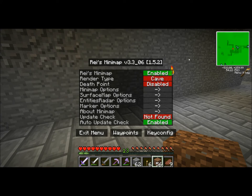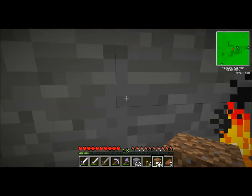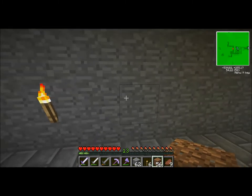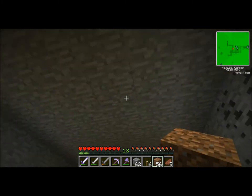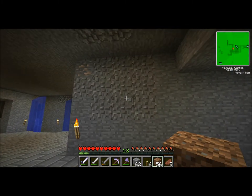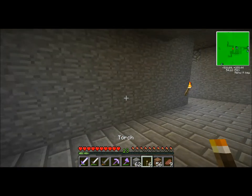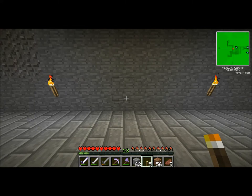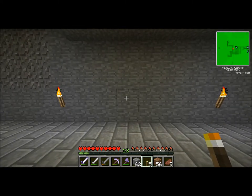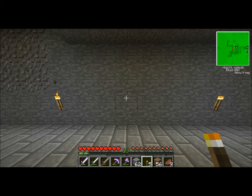It doesn't look like there's anything underneath this area. I want to put some piston doors in here and get all this knocked out of the way. I really don't want to screw with gravel at the present moment. Make sure we put some torches up. I've been watching a lot of great YouTubers - Datalus822 - and I reference him because there's a lot of things he's doing in his let's play that I'm going to try to use in the redstone category.